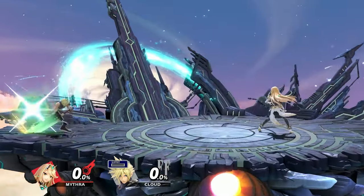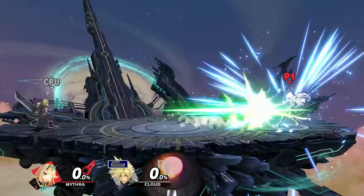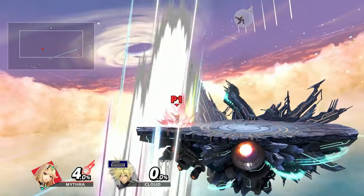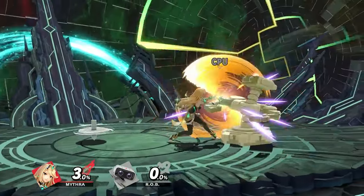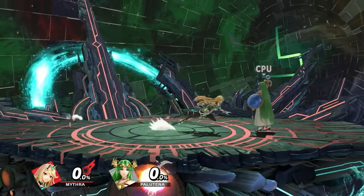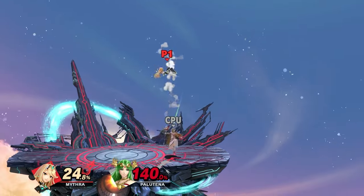Last but not least, let's talk about Mythra's foresight mechanic, which is very beneficial. It can be used on projectiles to stop opponents from throwing them out freely — you foresight through them and punish, especially against lingering projectiles like ROB's top on the ground. You can also use it out of shield against multi-hit moves, like Palutena's attacks on your shield — foresight it and go for a punish. Foresight can also be used as a hard read or call-out: if you recognize your opponent's pattern, foresight them to slow them down and get the strongest possible punish. It can be truly game-changing.